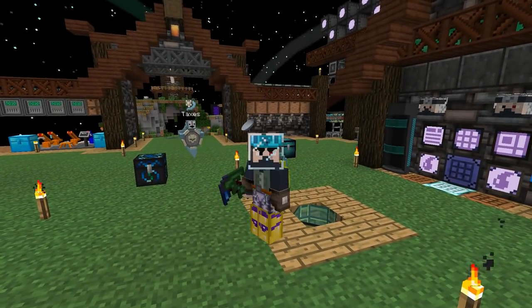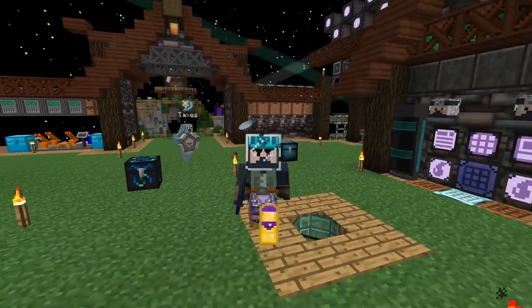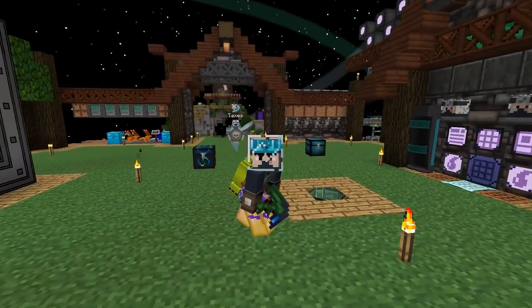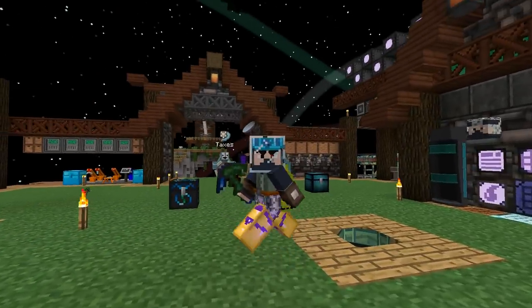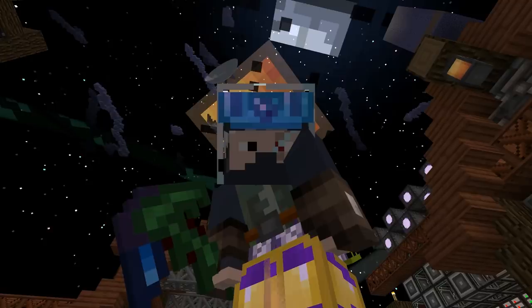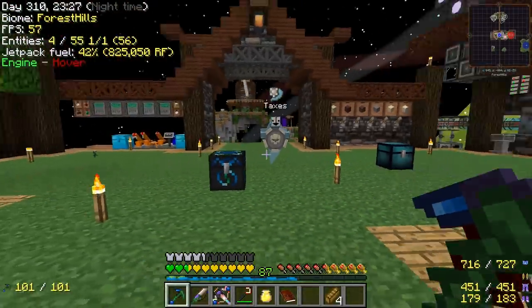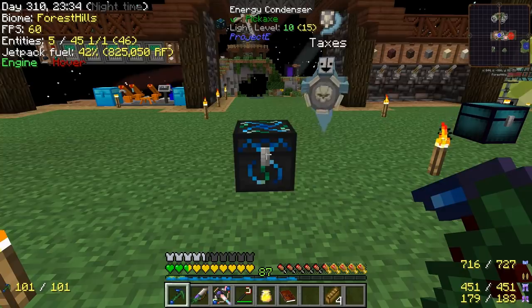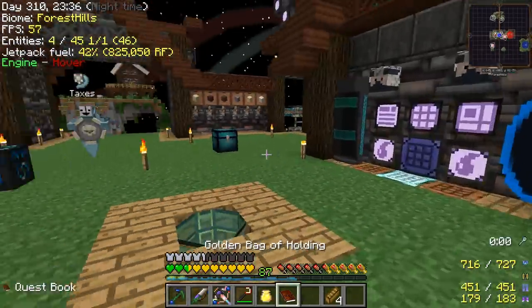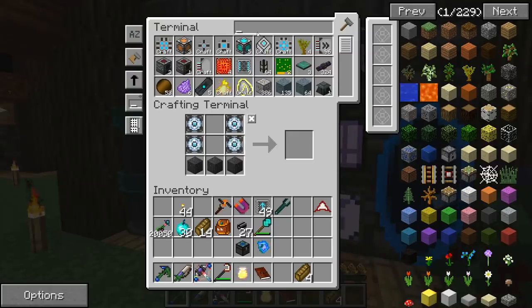Hello everybody, this is Ito and we are back for another episode of Project Ozone 2. My super suit is still in the washing machine, that's why we're in the old gear - it needed a repair. Last episode we made some major strides: we got this energy condenser and unlocked EMC in Project Ozone, and today we are going to use it and abuse it.